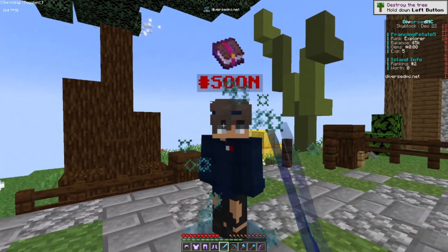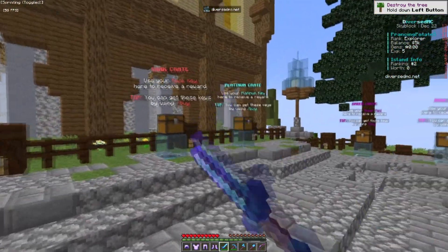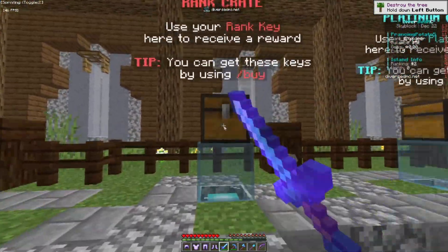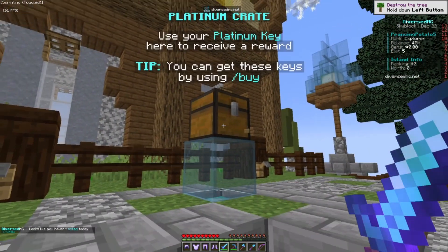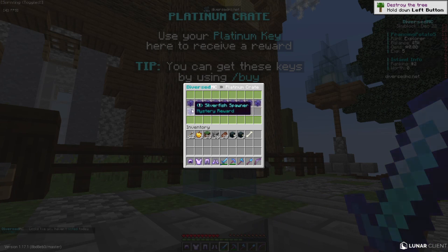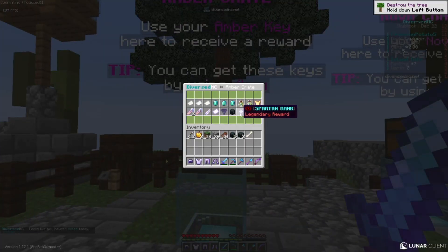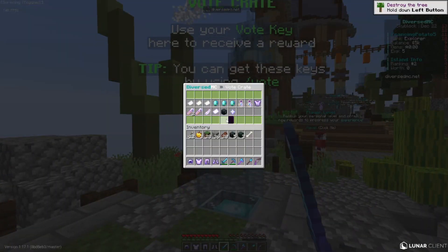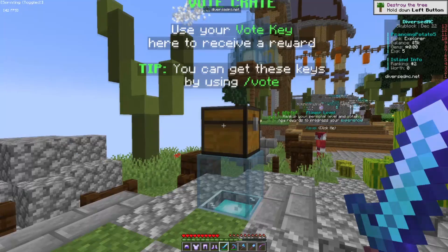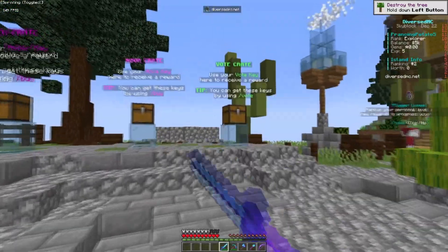The ranks are not too expensive — the cheaper ones are around five dollars, though the top tier is pricey but worth it in my opinion. There's a rank crate where you can actually win a rank — imagine winning a $135 rank. There's also a platinum crate where you can win spawners, an amber crate, monthly crates, nova crate, and the vote crate, which is the easiest to get but gives the least rewards.